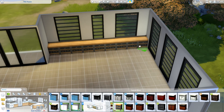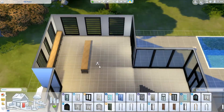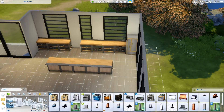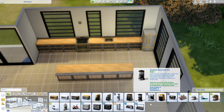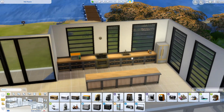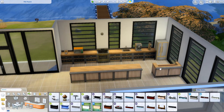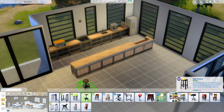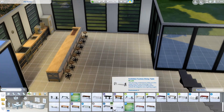I put the kitchen here — it's quite a big kitchen and I'm happy with how it turned out. I used those industrial-looking cabinets and counters; they just felt right. None of the other counters were what I wanted. I put in a bar as well because if you're rich enough to live here, you'd probably have a bar.